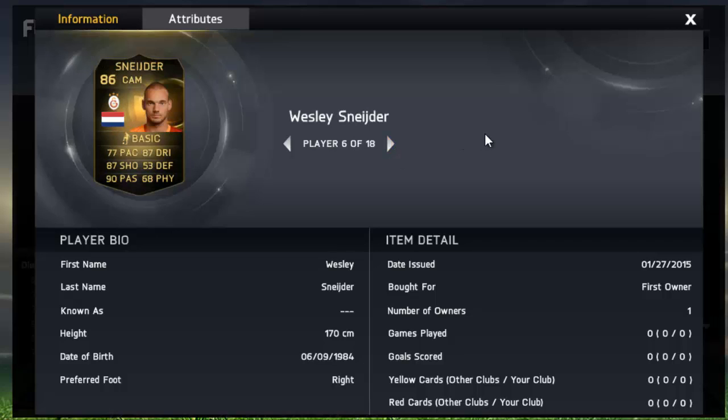I'm definitely gonna try him out, and then we've got Wesley Snyder — second inform. I love his first inform even though it was a left wing card, so I'm gonna have to try out this card too. It looks good — look at the passing: 87 shooting, passing — fast our week for Wesley. I'm gonna have to try you — looks awesome.